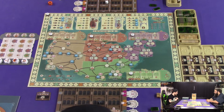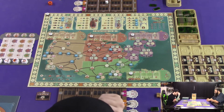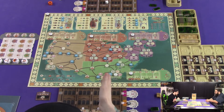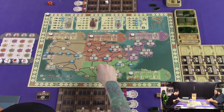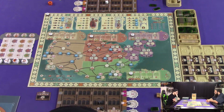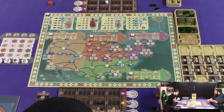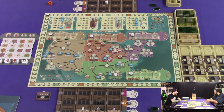All right, so we were playing a two-player game. The way the board has been set up is with the blue discs. Zach, you are first player because I guess you are the most daring — you have the most guns, so there you go. That's how it's going to be defined this time.